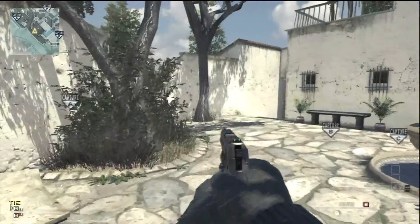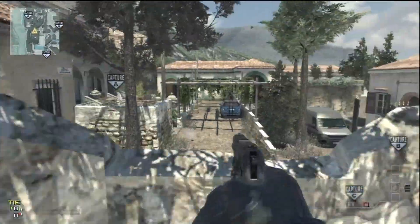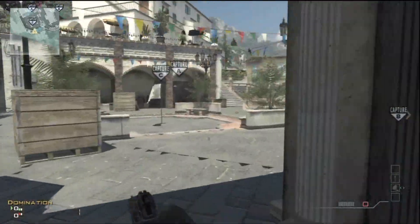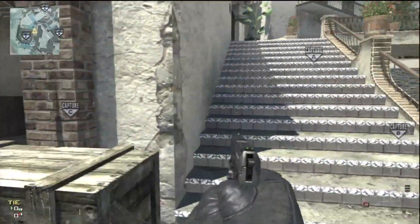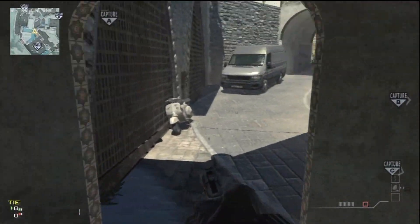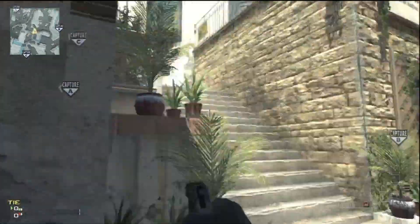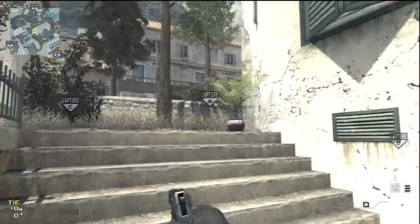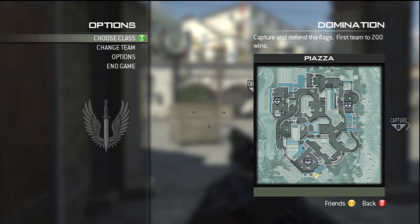Now you just want to make sure no one gets you, and pop up on that little stand and pick them all off. This is the last route from C to A — we're going to run over here and go behind, or to the bottom, and then pop up here. If done in the correct amount of time, you will probably pick some people off.